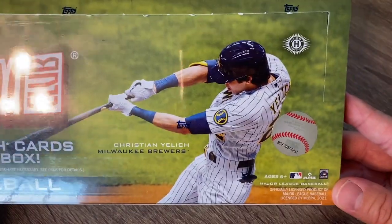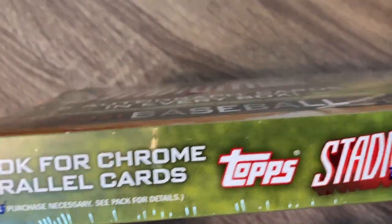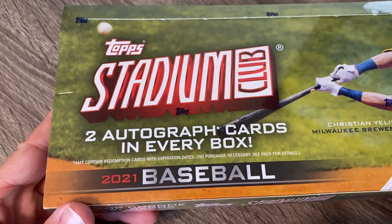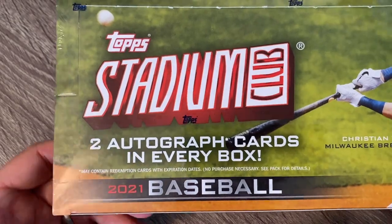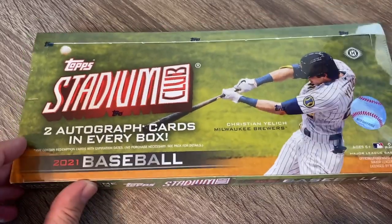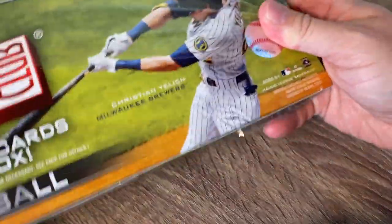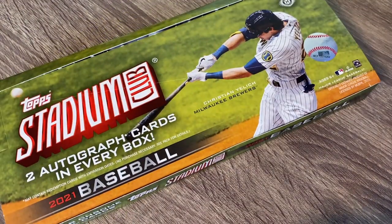Here's the box. We have Christian Yelich on the front this year. You get two — look for the chrome cards and the parallel cards. There's tons of parallels: the red foil, black foil, all that kind of stuff. There's also usually a chrome card in there, though I don't think they're guaranteed. And then two autographs in every box, which is really cool. I'm pretty sure it has a box topper on top — I think it might be an oversized card this year.